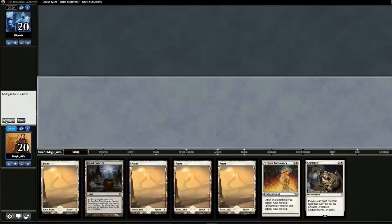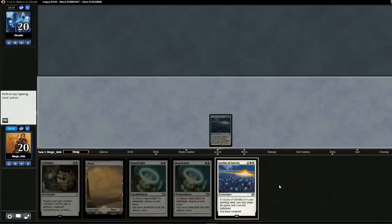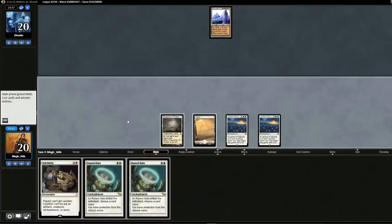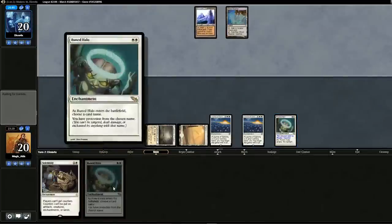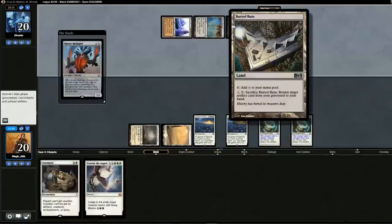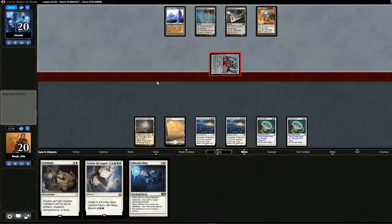Opening hand — not keeping. One-land hand with Leylines. We'll keep Leyline in case the matchup is good. We pass. Opponent plays — I'll assume he's Eldrazi and name Reality Smasher with Runed Halo. We drop a second Runed Halo naming Thought-Knot Seer. It feels stupid naming things we don't know are in his deck, but we'll take the gamble. He is Eldrazi — the gamble paid off. We can't play anything yet. Thought-Knot Seer swings for three. Another Mind Stone. We drop Flagstones, keep the new one, search for Plains.